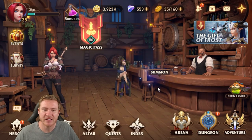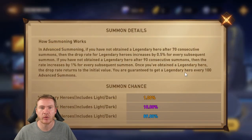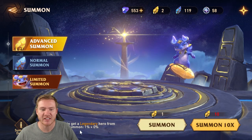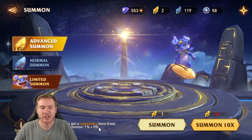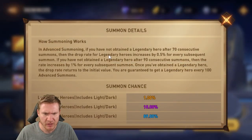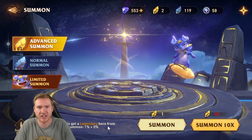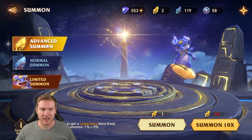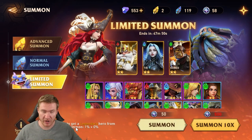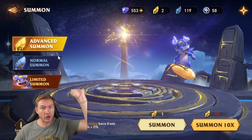The last tip: down here you can see your pity counter — 'chance to get a legendary hero from the next summon' showing 1% plus 0%. When you're 70 shards in, this starts going up by 0.5% every shard. At 90 shards in, it goes up by 1% every shard. When it hits 1% plus 20%, your next shard is guaranteed a legendary. Also understand that this pity applies to advanced summons. Limited summons have their own separate pity.